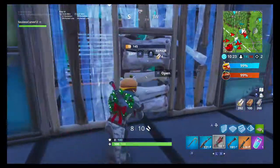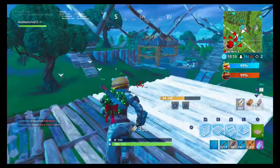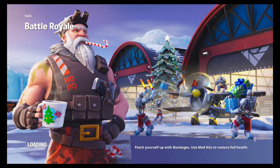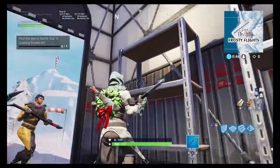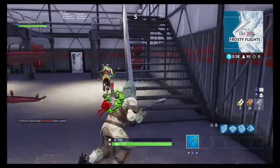I'll show you where the hidden Battlestar is, and then that will be it for week three. Here is the loading screen you get for this week — the week three Snowfall. As you can see, in the middle of the picture in that hangar is the Battlestar. So that's where we're headed. Here we are — we come down right into here and it goes right up there. Just collect it; it's right here in this easternmost hangar. And then you're set.